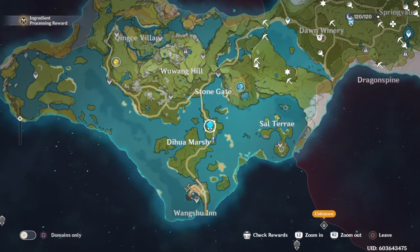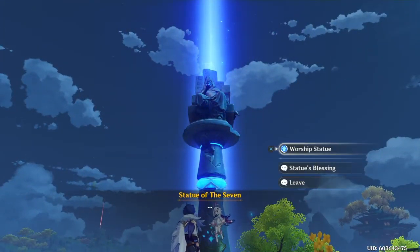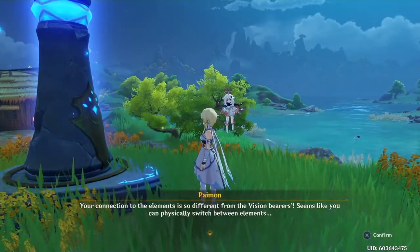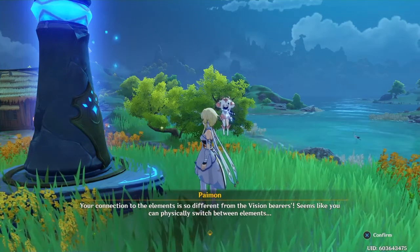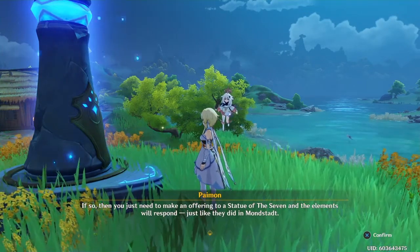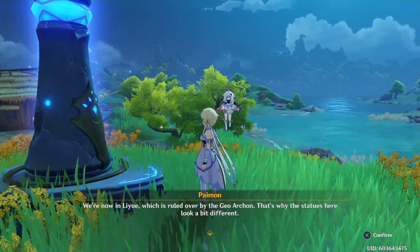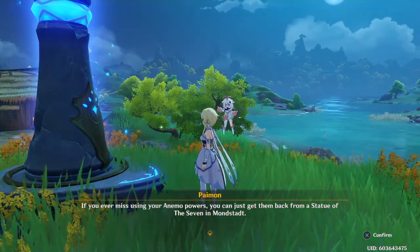I got the map open. Your connection to the elements is so different from the vision bearers — seems like you can physically switch between elements. If so, then you just need to make an offering to a Statue of the Seven and the elements will respond just like they did in Mondstadt. We're now in Liyue, which is ruled over by the Geo Archon; that's why the statues here look a bit different. If you ever miss using your elemental powers, you can just get them back from a Statue of the Seven.